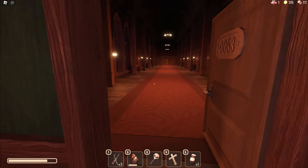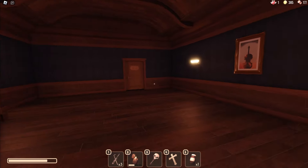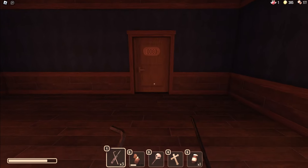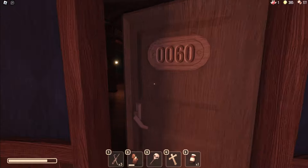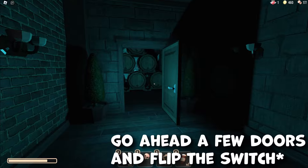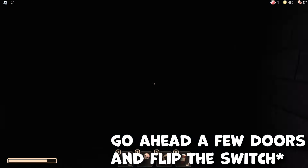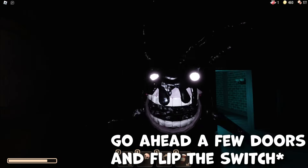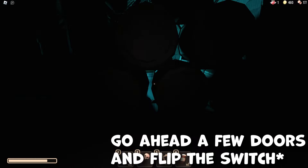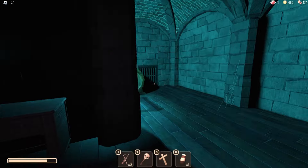We just gotta get to door 60. Go behind. Door 60 — we got a crucifix and, most importantly, the skeleton key and two lockpicks. One thing I forgot to mention while I was recording: you have to flip the switch to open the gate, because there is a gate in the maze to get to the actual A001 door or A00 door. So find that switch and then go back — it should be open.